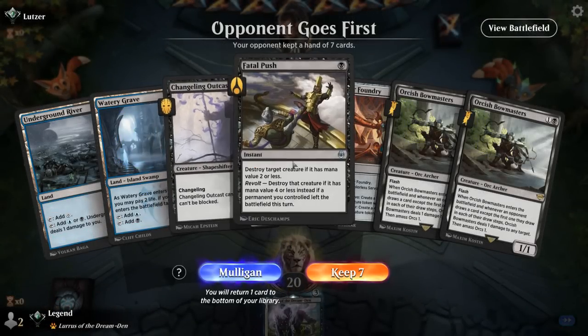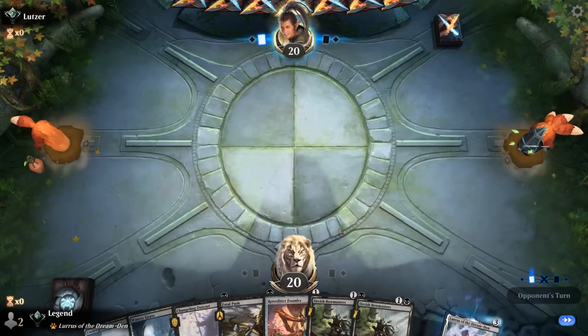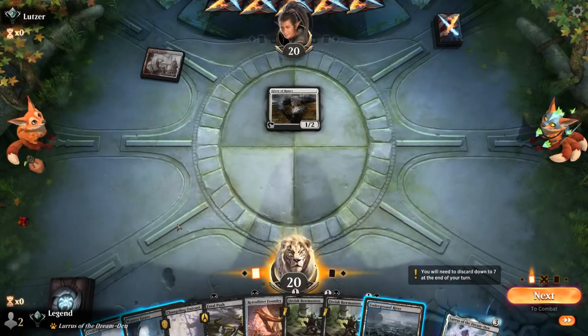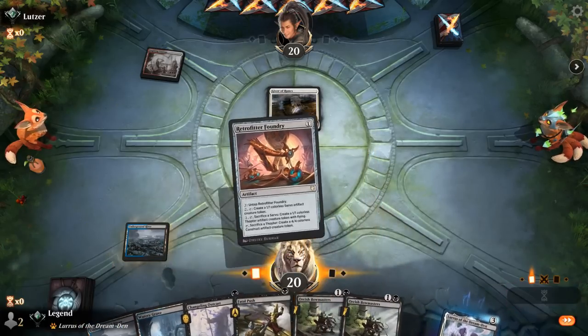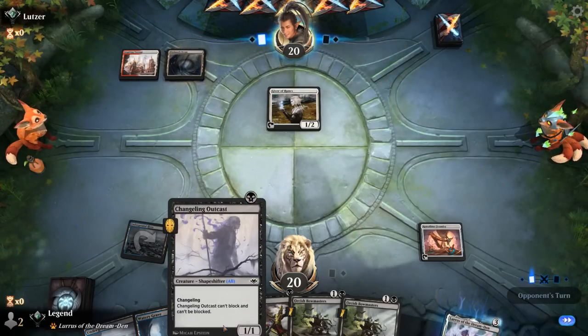We're on the draw, hand is okay. We've got Foundry plus Outcast to make a 4/4, though it won't be on turn 1. Double Bowmasters — depending on the matchup can be effective. Turn 1 Giver of Runes from the opponent — turn 1 Foundry versus Outcast? If they have removal for Outcast I'd be disappointed, so probably go for Foundry. A Red-White deck could certainly have some cheap removal spells, and I'm counting on this 4/4. Blinkmoth Nexus — so maybe more of an Artifact deck.